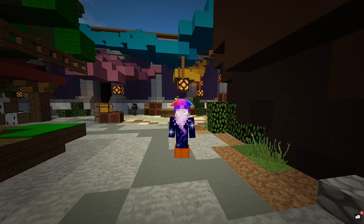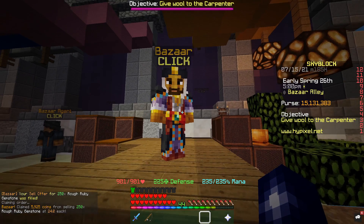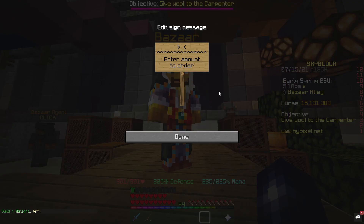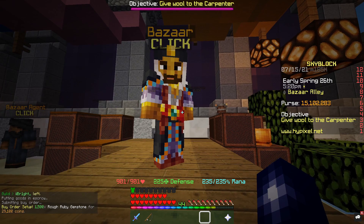The idea behind this is if you do it in bulk you're going to make way more coins at once. Our order has filled — we paid 4.75K and we're getting 6K back. If we up the ante and create a buy order for 1,500, it's going to take a bit longer to fill but it shouldn't take too long.